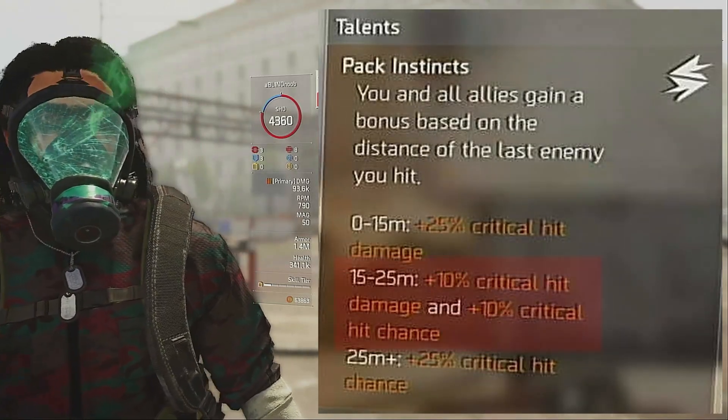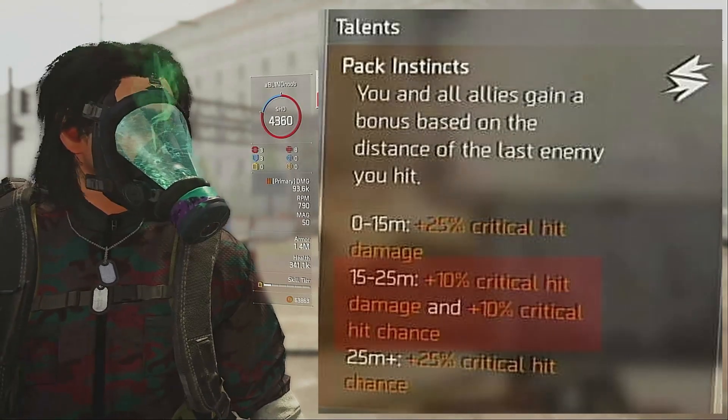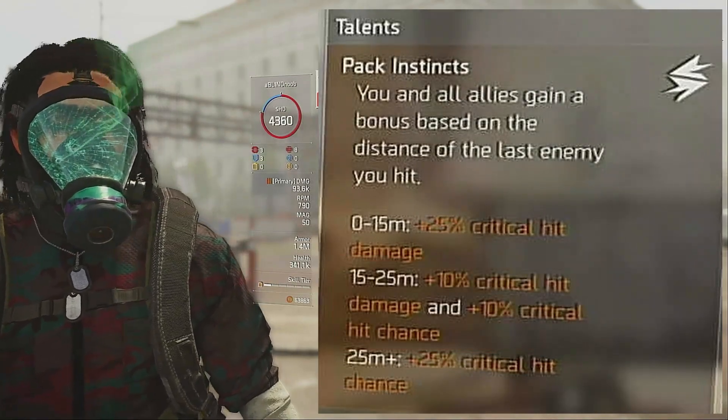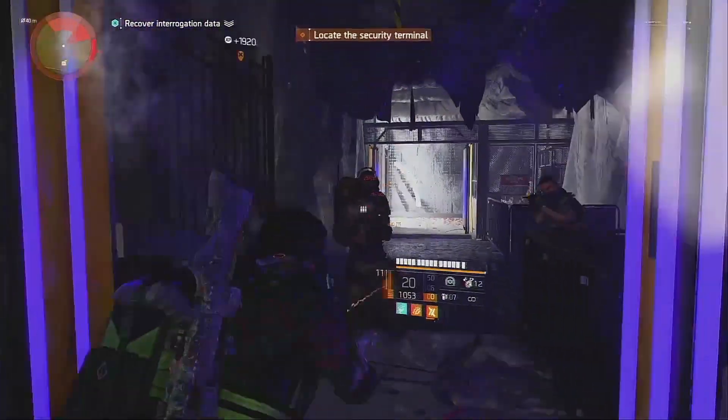The next buff is 10% crit damage and 10% crit chance. To get this one, you need to be between 15 and 25 meters of the last enemy you shot. And finally, when you're more than 25 meters away, everybody gets 25% crit chance.